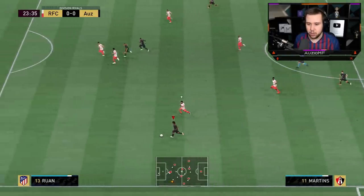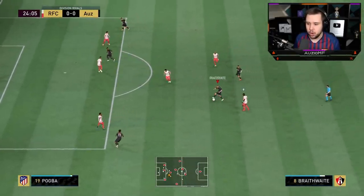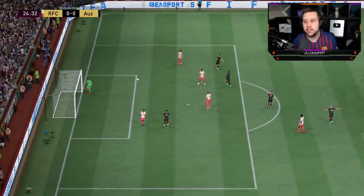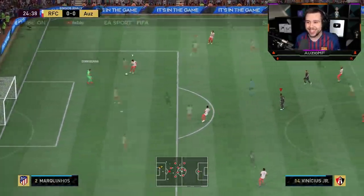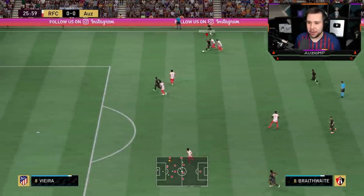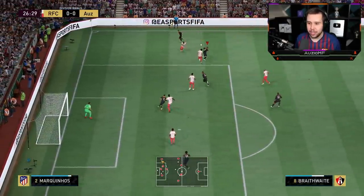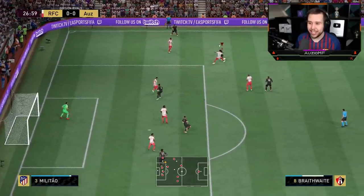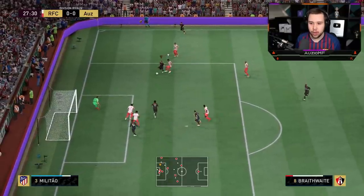We've got plenty of space to run into. I'm going to manually switch over to Braithwaite and go for a long shot. Look at that strength coming into play — it wasn't even on target, but the strength to hold off that player was nice. Hold Vieira off — well played, use that pace. When he can hold off Vieira like it was nothing, you're definitely in trouble if you match up against this card. Great dribbling, once again holding off the person there.